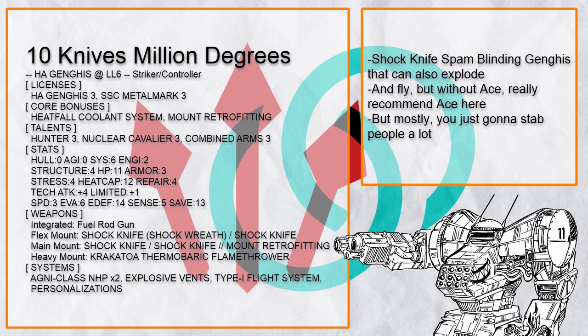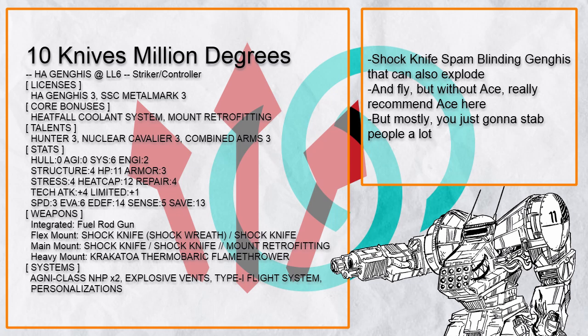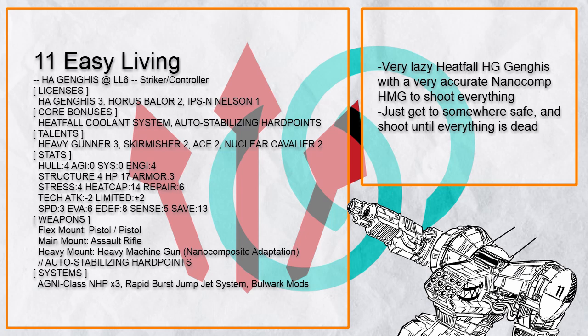Knives Million Degrees, as clearly stated by its name, is a shock knife spam build with shock wreath to burn and blind everything. It can also fly, but doesn't have ace. It does have Hunter however, for both mobility and stabbing.